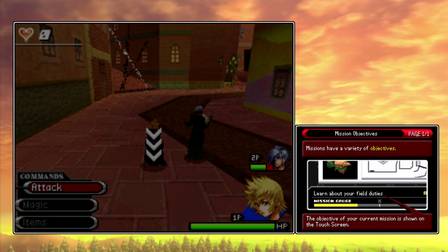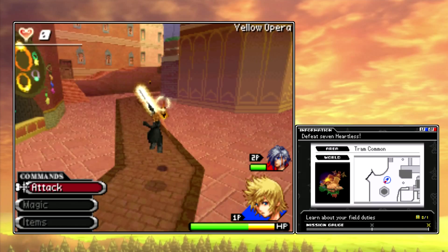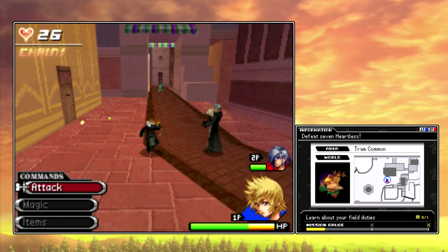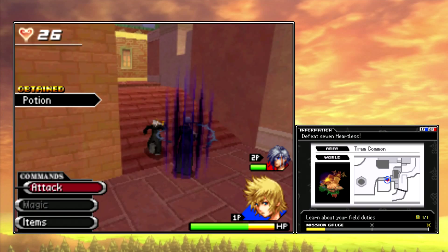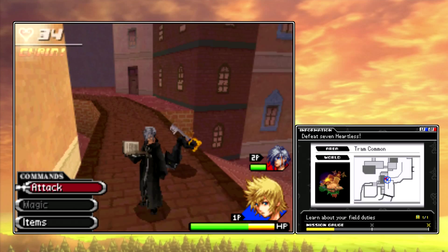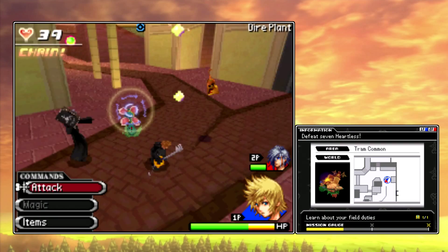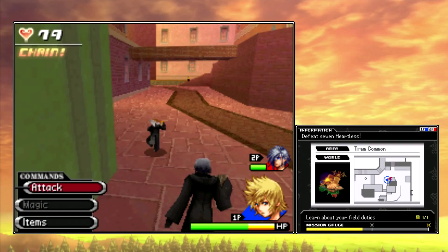If you complete secondary objectives, you'll get extra rewards. We also get a map. I love the map in this game because it's so much more detailed than the other Kingdom Hearts games' maps — I guess a side effect of having two screens. It shows where the primary Heartless you have to defeat are, and there is a treasure chest we need to collect. Down there in the bottom right, above the mission gauge, it shows how many treasure chests there are on that mission. Each mission, even if it goes to the same place, will have a different set of treasure chests to collect. Only the Heartless you have to defeat for a mission are usually shown on the map.